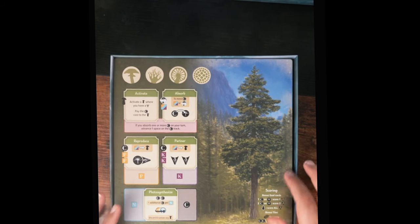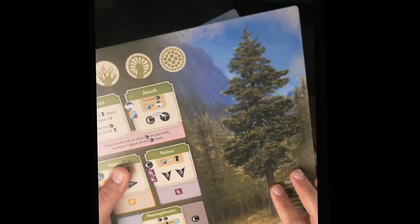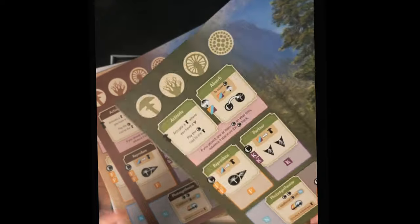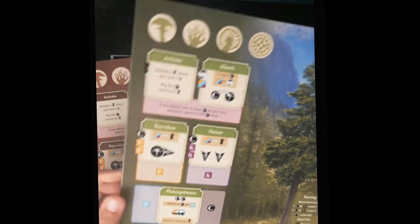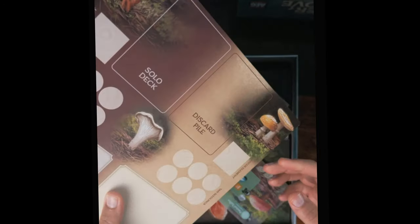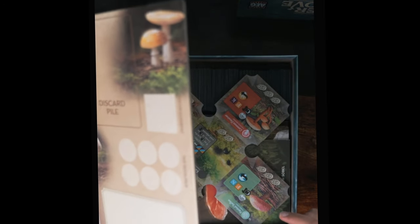Next up we have a really nice looking player board — look at that tree art and the mountain in the background. There are four of them for each of the four players. They feel fairly thick, they're double-sided, but from what I can tell the sides are exactly the same, so I'm not sure why it's two-sided. They feel sturdy; hopefully they don't warp over time. And here we have a shared middle-of-the-table board where you put cards, resources, and various things used throughout the game.